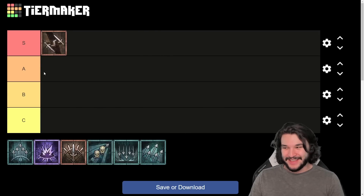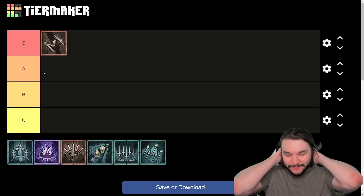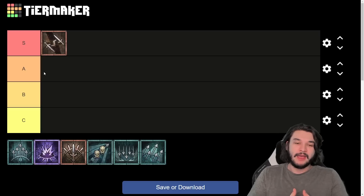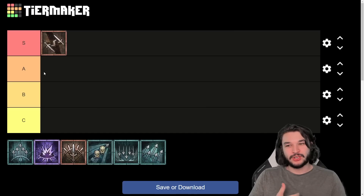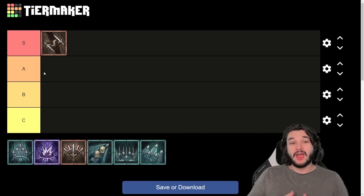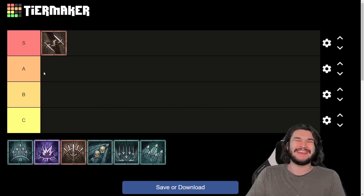Starting off, I'd have to put Twisting Blades in S-tier — I think everyone saw this one coming. It's an amazing skill that synergizes super well with the Barber. You do have to change up your build a little because you can't really run the traditional poison imbuement destruction build since it doesn't synergize with the Barber as well. With Siphoning Strikes being nerfed, survivability is lower, but the burst potential is absolutely broken.